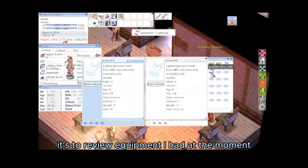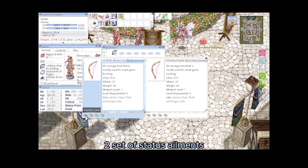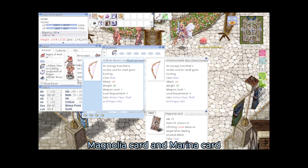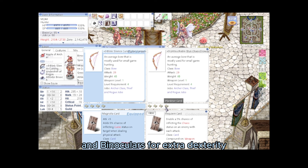Now everything is set — time to review the equipment. First, Status Ailment Arrows: Cursed Arrow can be crafted from Amulets, which drop from Munak and Bongoon. Poison Arrow can be crafted from Green Bijou. Two sets of Status Ailment Bows: the first set with Familiar card, Meddler card, Magnolia card, and Marina card. The second set contains Snake card, Savage Baby card, Requiem card, and Plankton card.